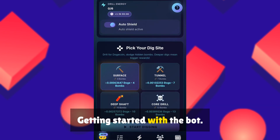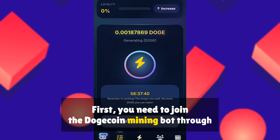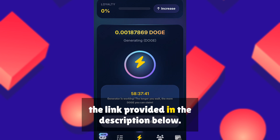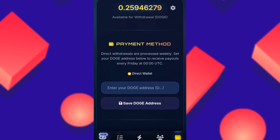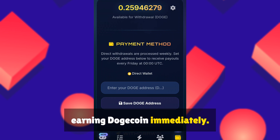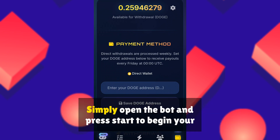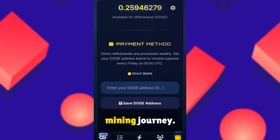Getting started with the bot. First, you need to join the Dogecoin mining bot through the link provided in the description below. Once you've accessed the bot on Telegram, you can start earning Dogecoin immediately. There's no complicated registration process or waiting period. Simply open the bot and press start to begin your mining journey.